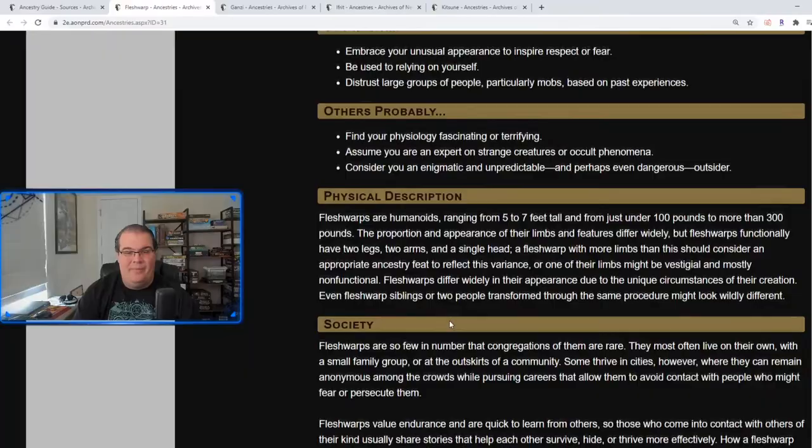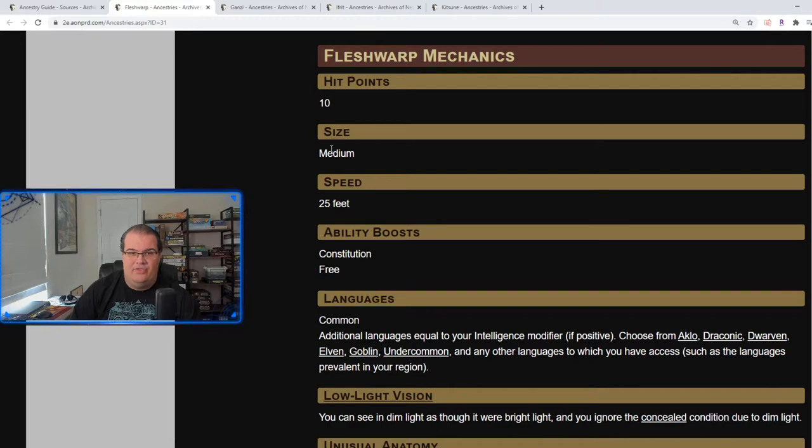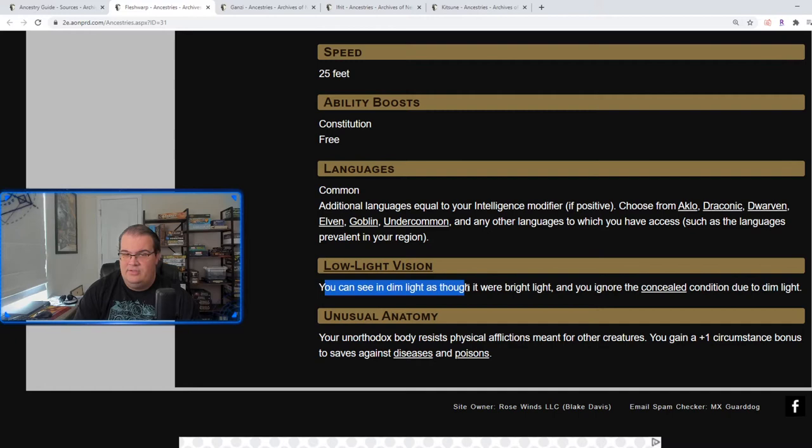They essentially are beings where either magical science has warped their body. They have 10 hit points, so they are one of the medium races with a lot more hit points than other races. They have an ability boost of Constitution and no penalty, so they definitely have a lot of HP. They have low-light vision and unusual anatomy, giving them a plus one bonus to saves against diseases and poisons.